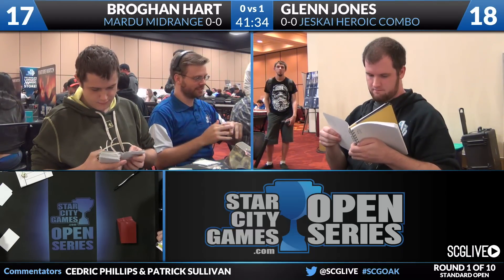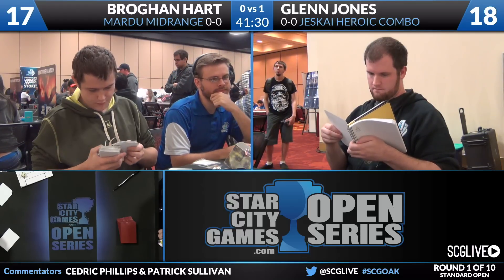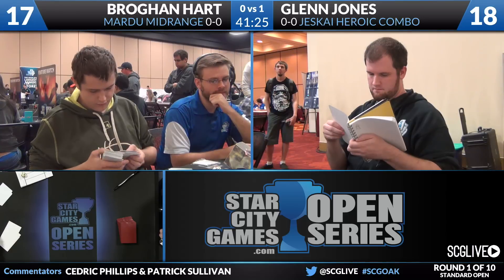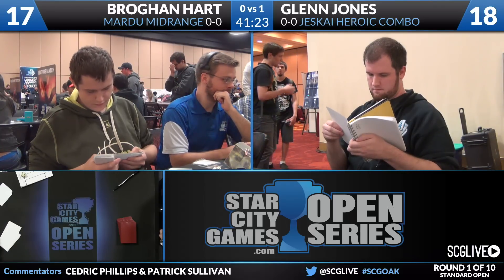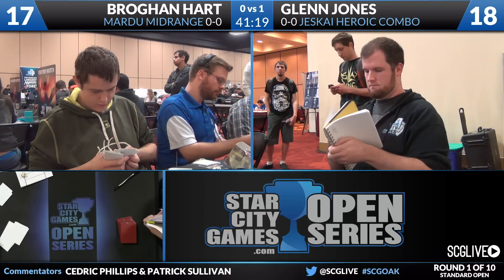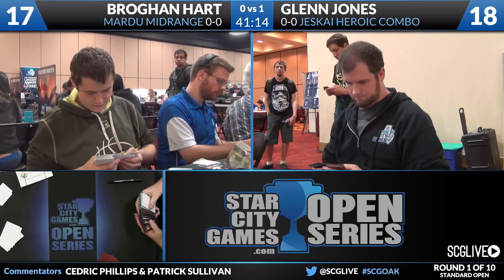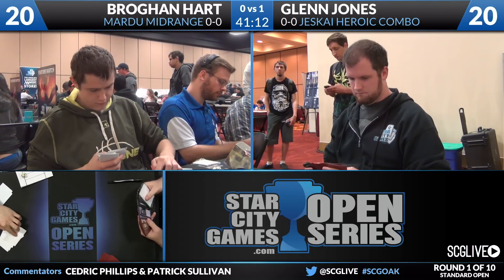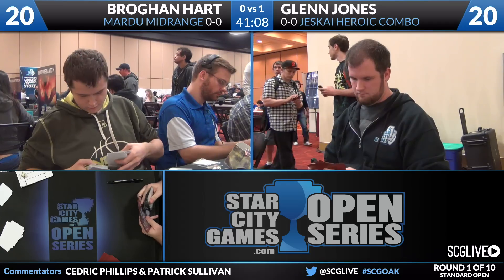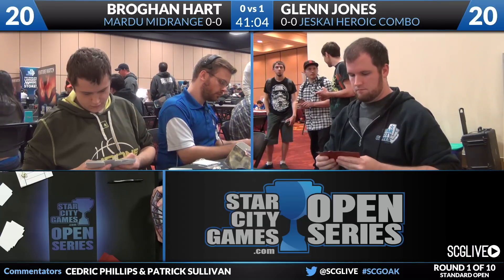Let's take a look at the sideboards. Brogan has three Crackling Doom, three Anger of the Gods, two Glare of Heresy, two Nyx-Fleece Ram, a Suspension Field, End Hostilities, Elspeth Sun's Champion, and two Banishing Lights. The real prizes look like the Glare of Heresies and Anger of the Gods to keep Glenn's board contained. Glare can also take care of an Ascendancy. Two Banishing Lights fulfill a similar role. End Hostilities may be a bit slow but he can afford to bring it in.